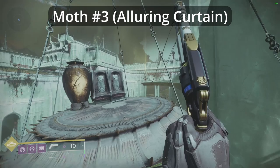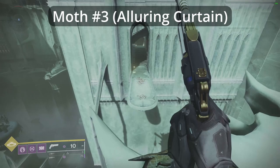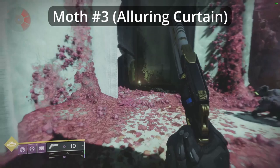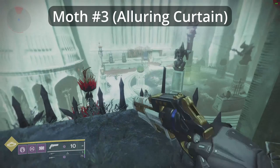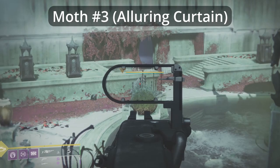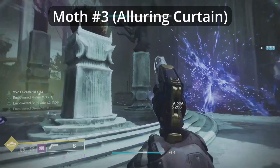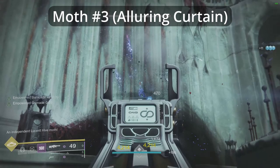Use these to climb up to the top of the column, before jumping across the swinging platform and dropping down onto the column to your left. Head upstairs, and on reaching the top, keep left and head through the doorway. This will bring you into the area where the third moth is located. If the moth is available, you'll see that a yellow bar wizard has spawned — Olena, Moth Keeper. Kill the yellow bar wizard to reveal the moth.